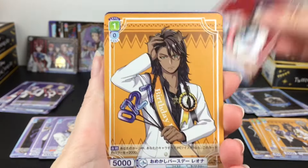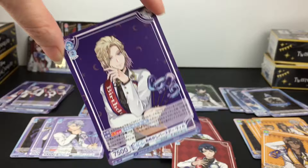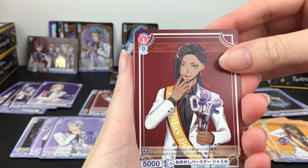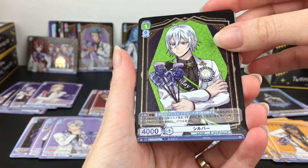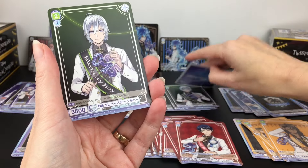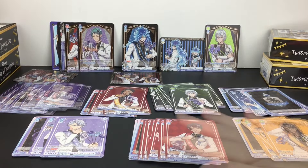Then we have another Epel, another rare card of Scarabia - so that one's a double - as well as Sebek, and then the Pomfiore gathering which is also a double. We have Deuce and Leona. We have the rare card of Ignihyde - I like the background with blue, black and gold, very pretty. Then the cool Ignihyde emblem. We have a normal card of Jamil. We have Silver - it looks like he's falling asleep, which is fitting, so he's a rare. I like the green against the black and gold. And then we have a really nice fluorescent green duplicate Silver.